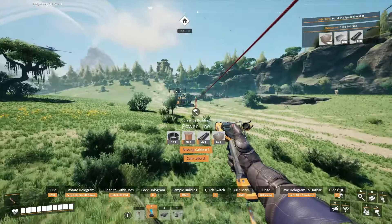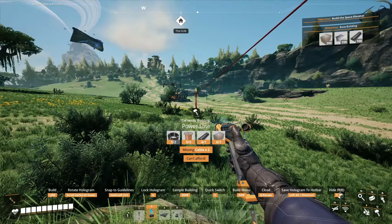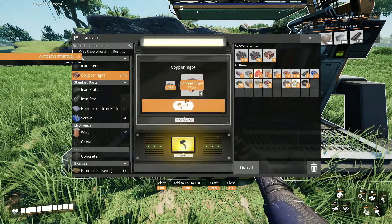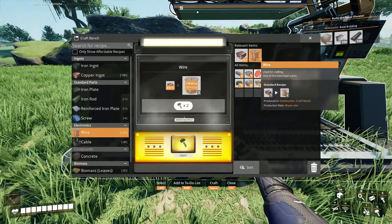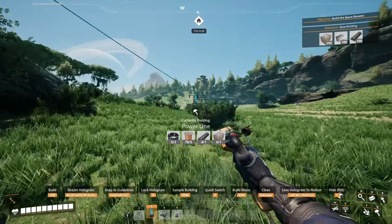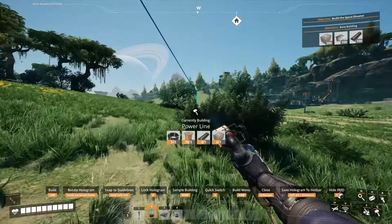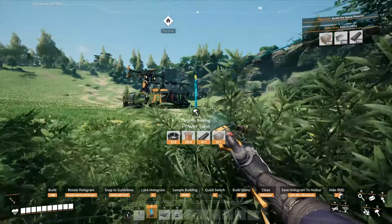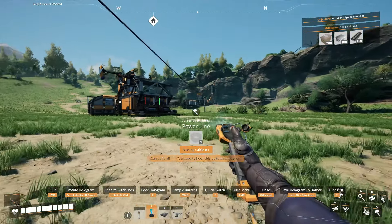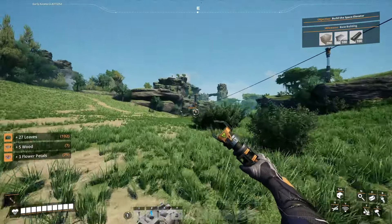This can go down to the biomass burner. I'm missing cables, so I can just make some of these, and then make some wires. Now I have a ton of wires. Hopefully I should be able to finish this power line. I'll bring one more power line down over to here and connect these two up. Now this thing right here should be powered.